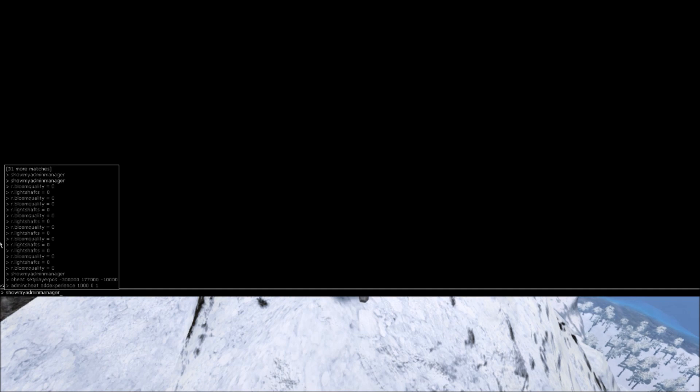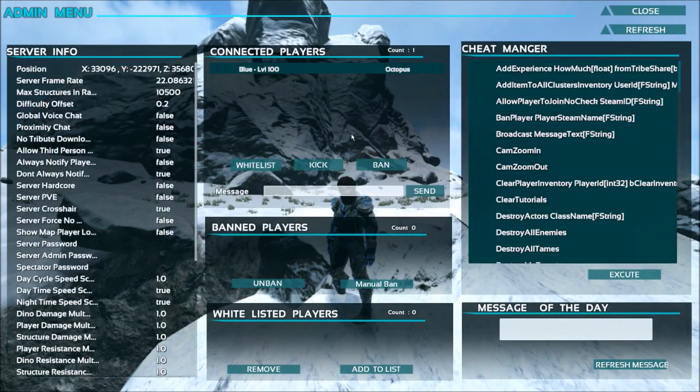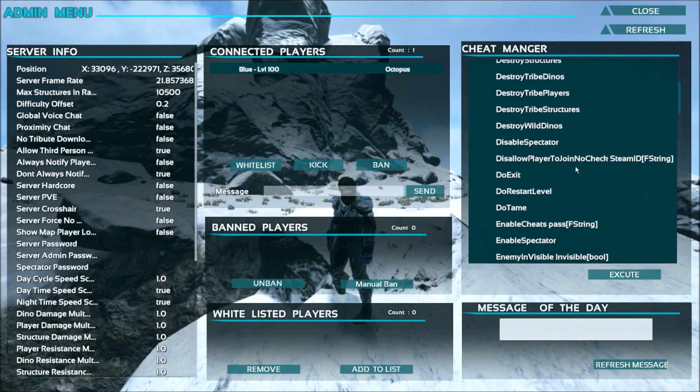Also, ShowMyAdminManager is very important. If you go ahead and click that, it's going to lag for a second when it opens the UI — and there we go. Now you can see all the connected players to the server, some important information such as your own position and frame rate. You can also use all the cheats here just by clicking.